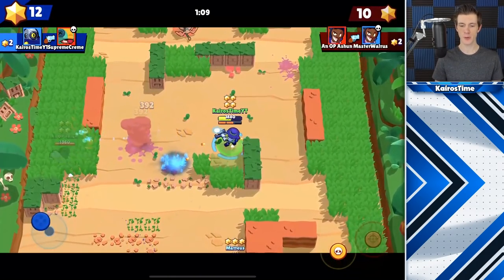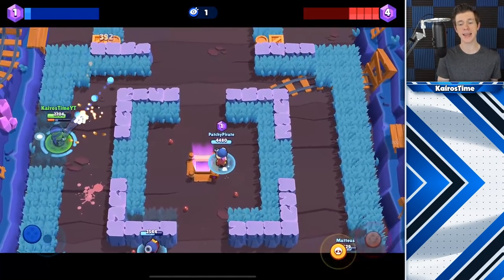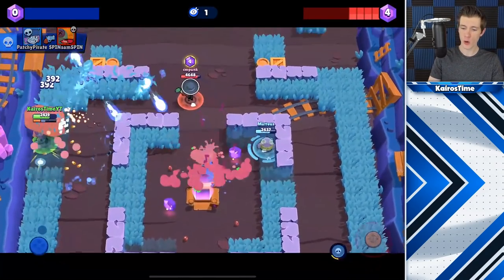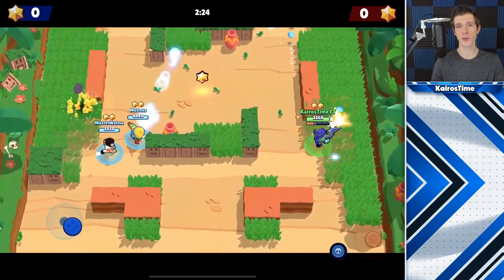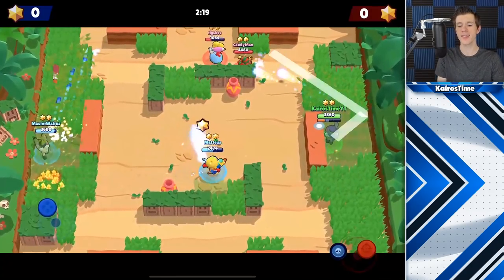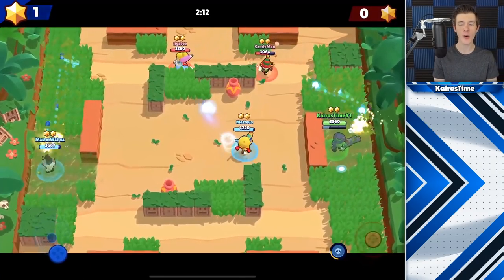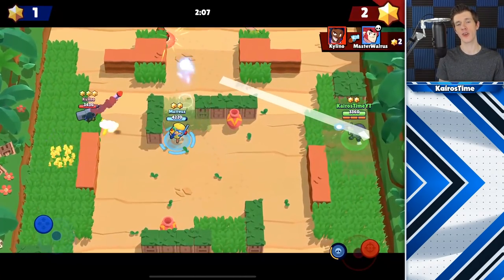Ricochet takes a lot of practice because of his low HP and bounce mechanics. Manually aiming is absolutely essential so you can learn to bounce his shots. While auto-aim works at very close ranges, his low HP means you should never be at close range, so you should manually aim the vast majority of shots. Auto-aim obviously won't bounce shots perfectly, and the difference between a good and a pro Ricochet is how effectively they use bounce shots.